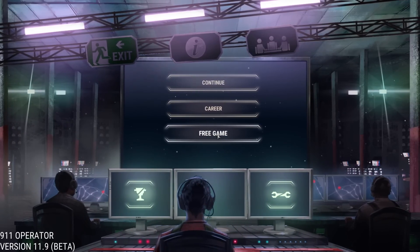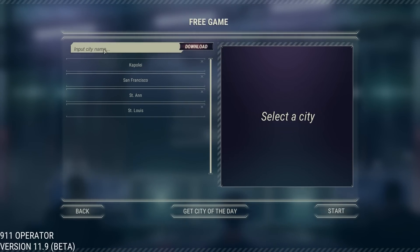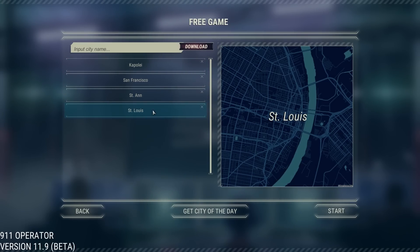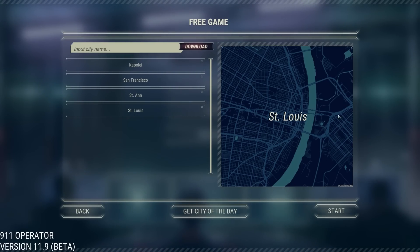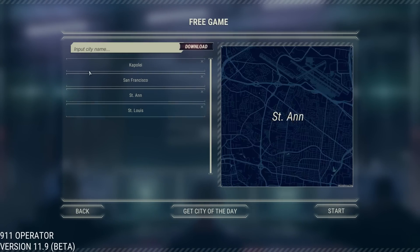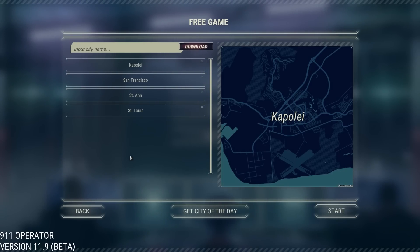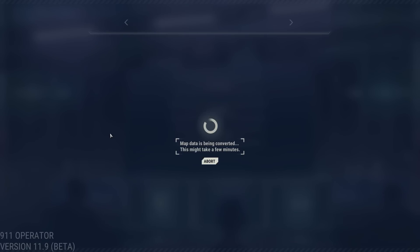One thing that's really cool with free game mode is you can input a city name that you live in and download that city — pretty cool stuff. I have St. Anne and St. Louis in there. These cities can get really difficult really fast, meaning you don't have enough time to get from place to place, and we don't have enough units to start off with.